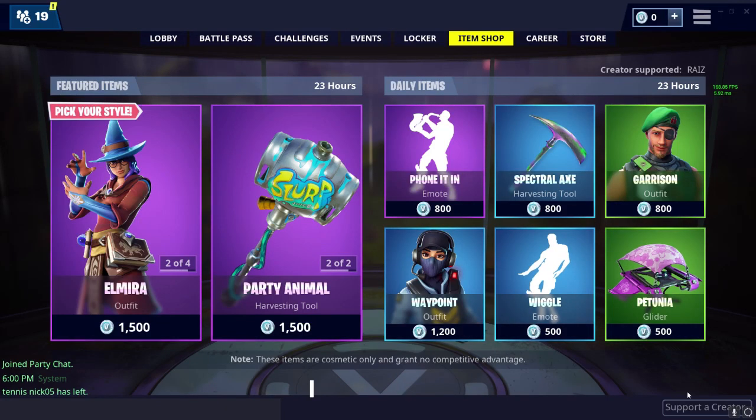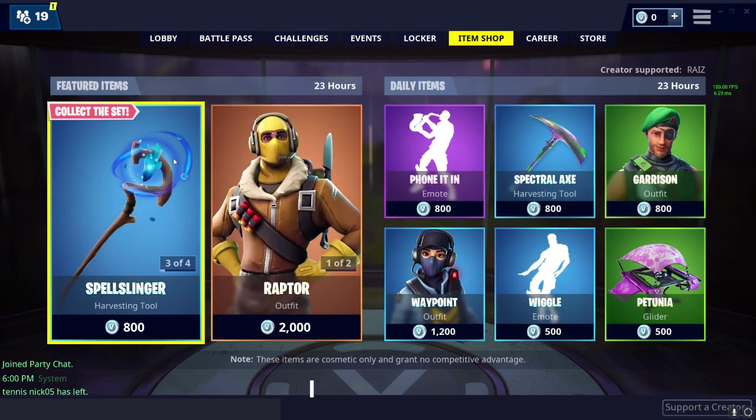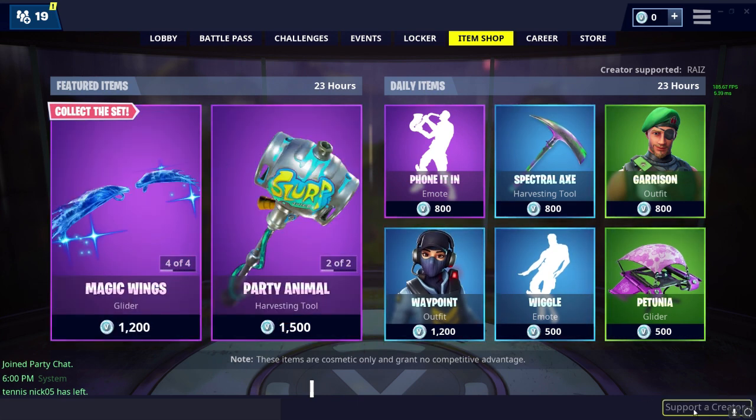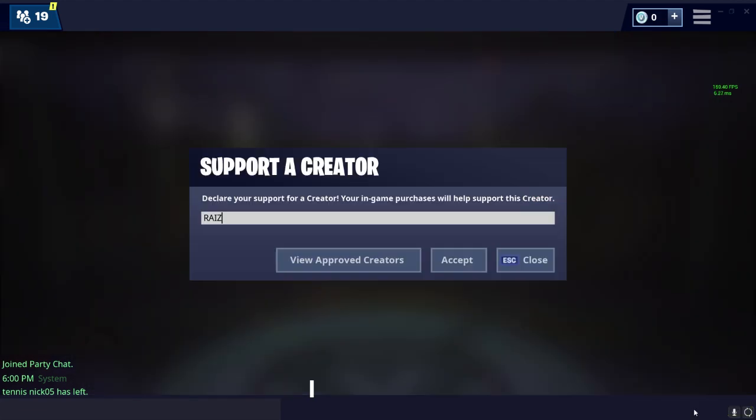I would just like to say I have a new Supported Creator code. All you have to do to apply and be one of my supporters is go down in the item store to Supported Creator, bottom right hand corner, click on Supported Creator, and then type in R-A-I-Z or RAIZ.